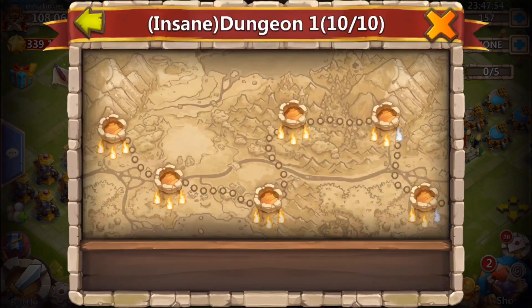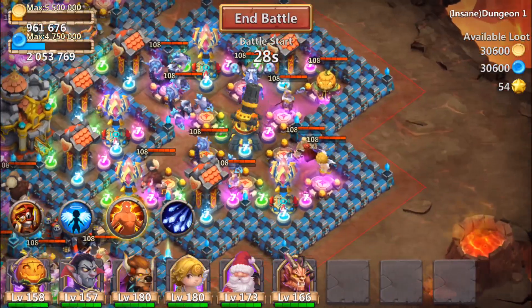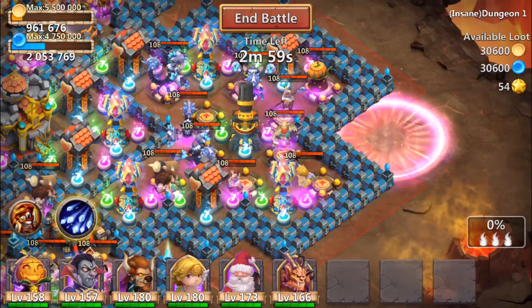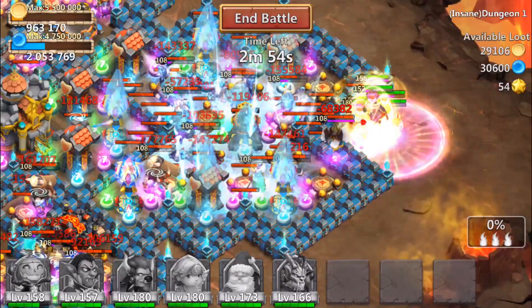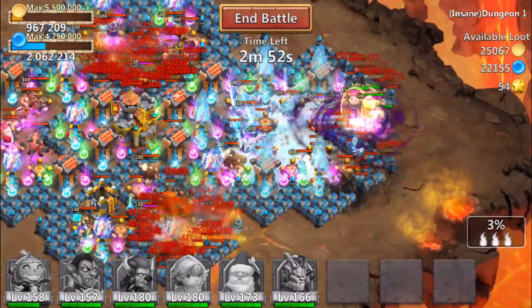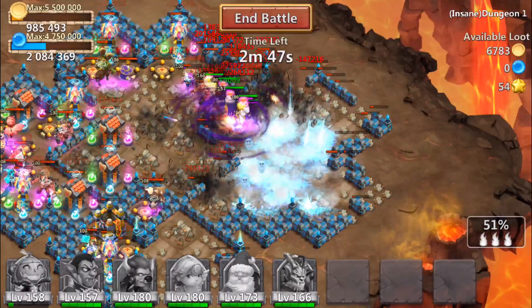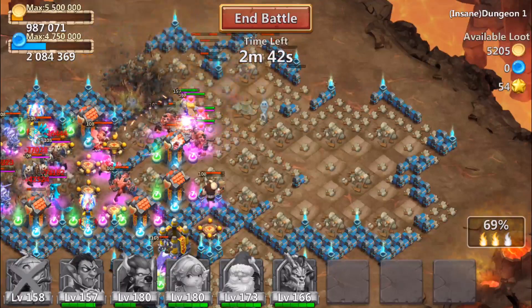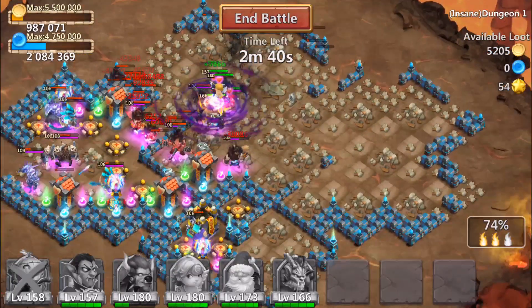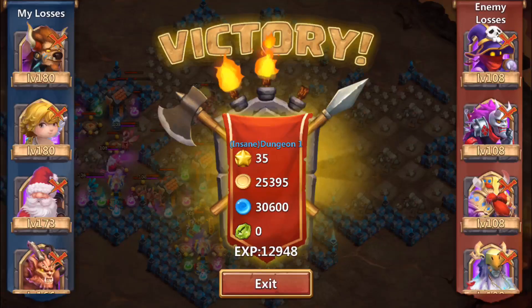Let's move on to the fifth and final dungeon. Hopefully we can three flame it but we'll see. Drop in the far right corner, freeze all those arrow towers and get Pumpkin Duke going. We got to get Minnow and Santa Boom to proc — oh let's go, that beautiful proc by Minnow! Come on Vlad, keep it going. Alright we two-flamed it guys. Thanks for watching the video, stay tuned for more. It was Cruze, peace.